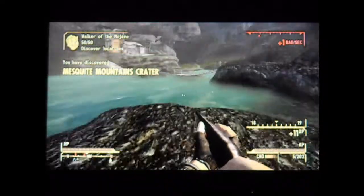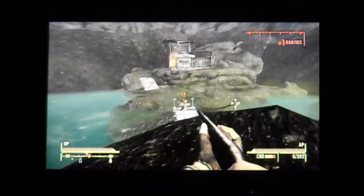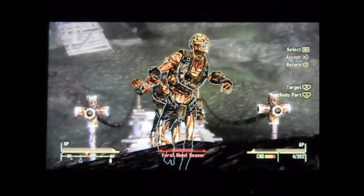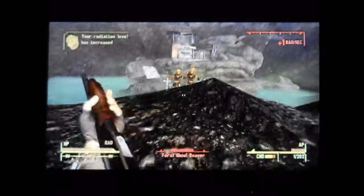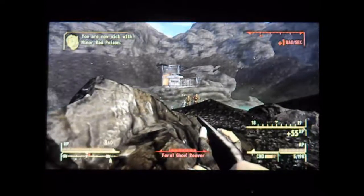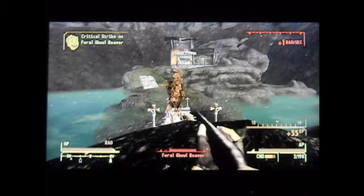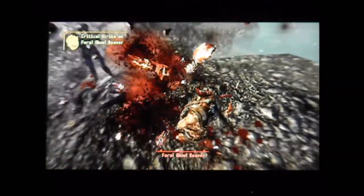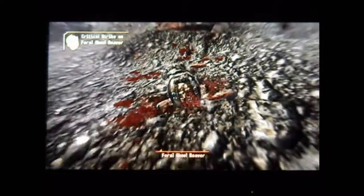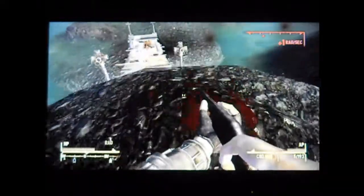I have completed a challenge: Walker of the Mojave — 50 locations discovered. Very cool. Wow, does that place look a lot like Goodsprings? Oh, here are some Feral Ghoul Reavers. They are in the game — they're just about a million times weaker than they used to be. Feral Ghoul Reavers are nothing in this game compared to how they were in Fallout 3. A hunting shotgun is taking them out in just a few shots, and they also don't do too much damage either. And he hit me pretty badly there with that radiation-style strike.